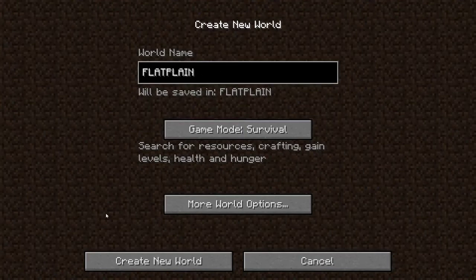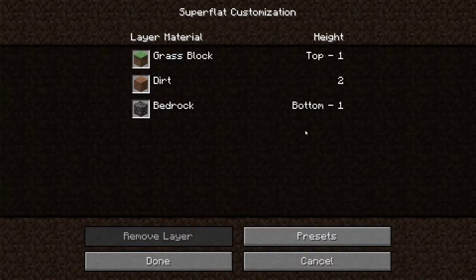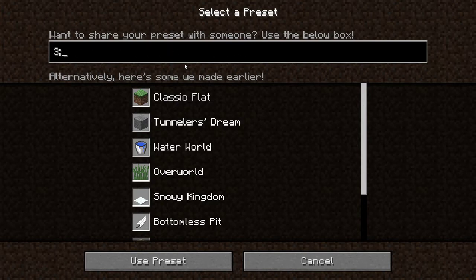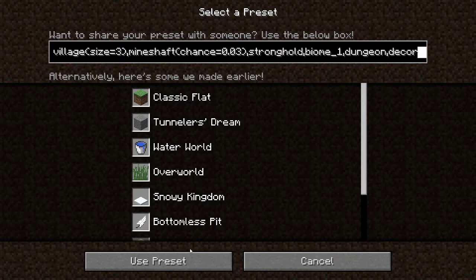Hey, what's going on guys? TimmyNine here. Today we're making a super flat world. We had to pull this off a custom generator — I hope this thing works. It's a custom preset. I don't know if it'll give me trees or not. We'll find out.